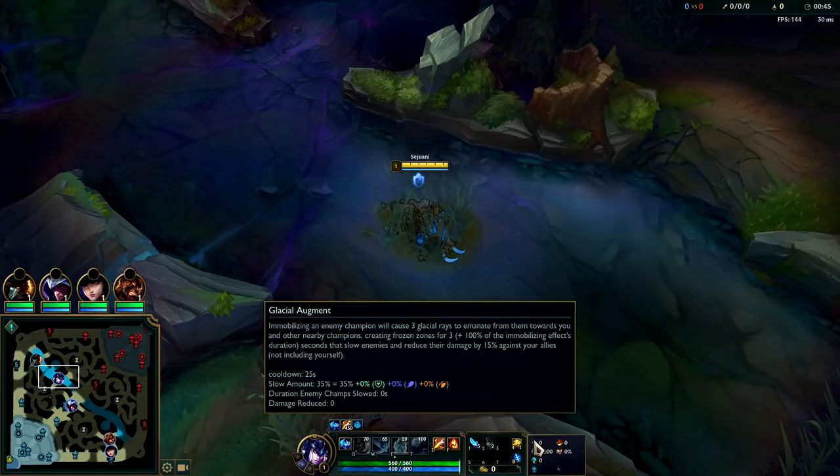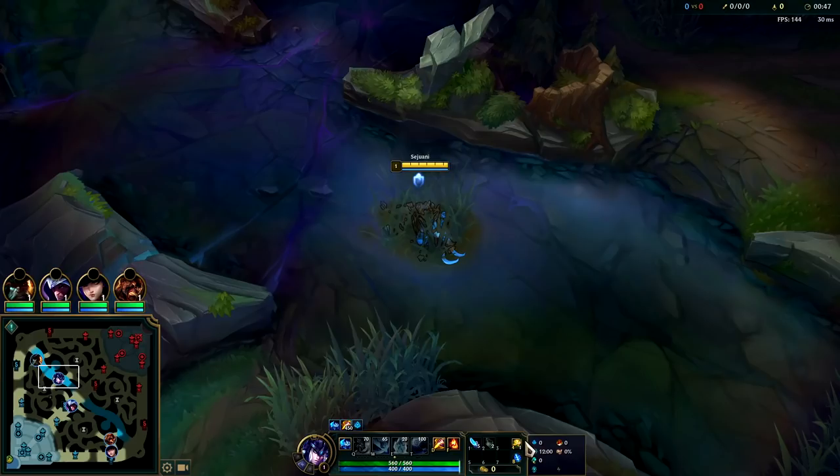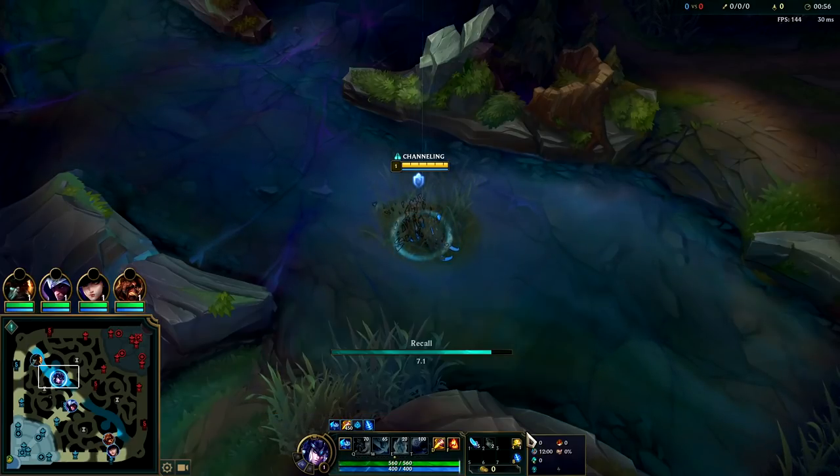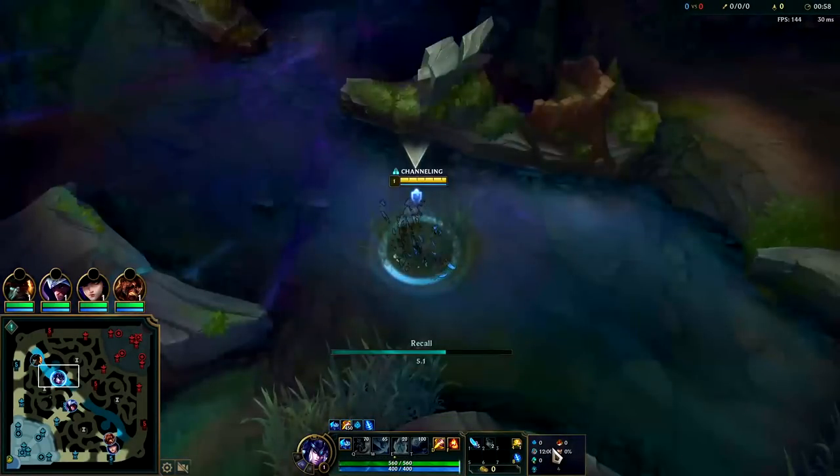For your runes you're going to want Glacial Augment or Aftershock. Glacial Augment is better for ganking — you won't be as tanky in teamfights, but your ganks will be quite a bit better and your lockdown on whoever you're targeting will be better as well. So Glacial Augment, free boots with Futures Market, Cosmic Insight.